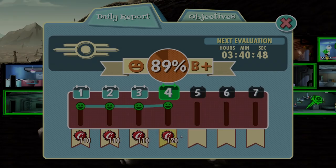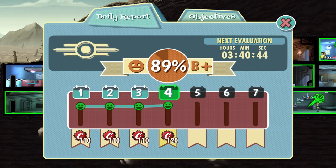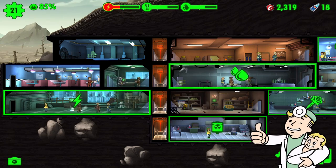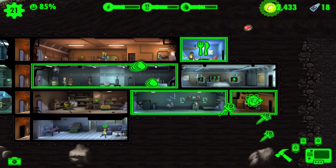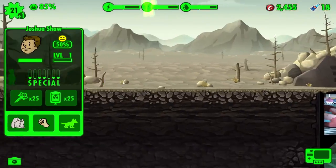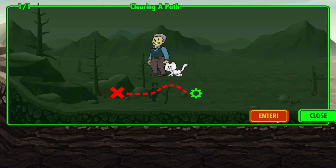Hello everybody and welcome back to Fallout Shelter where we are making some fat caps. Who needs stacks when you got caps? We got Mr. Handy over there trying to help us out in our struggle. Don't worry Handy, I got you. We got Joshua Shaw, a new guy.